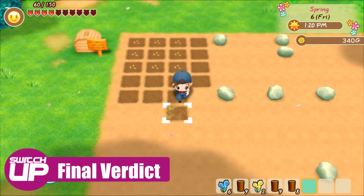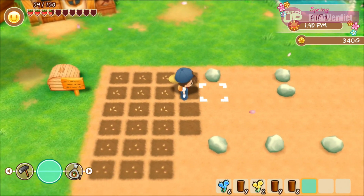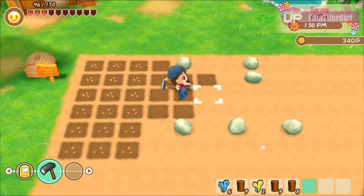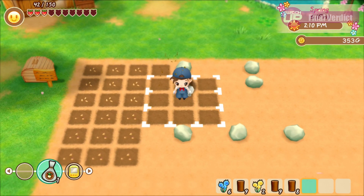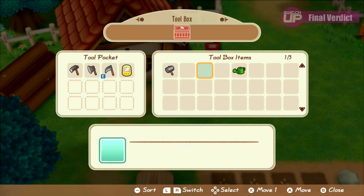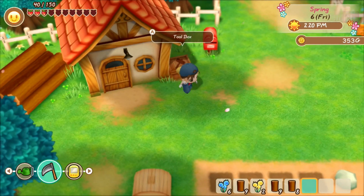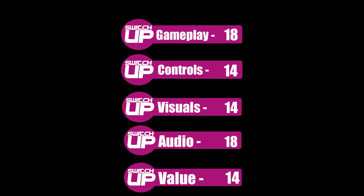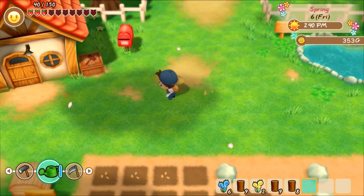To conclude, Story of Seasons Friends of Mineral Town shows how great gameplay transcends across decades, playing just as well as it always did. It is so simple, pure and free of a lot of the fluff that subsequent games concern themselves with, that taken on its own merit it is definitely still worthy of a purchase today. Certain aspects of the new graphical style don't come off — almost dating the game more than the original — and it's priced too high, but this is still a fantastic game, and I loved every second of returning to Mineral Town. Friends of Mineral Town gets a Switch-Up score of 78%.